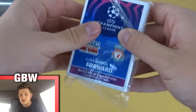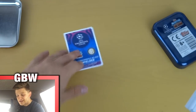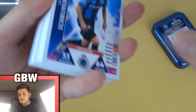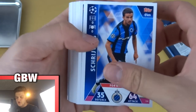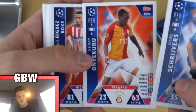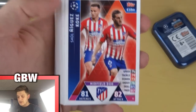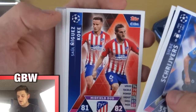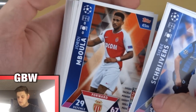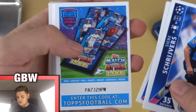I wonder if we get a 100 Club in every mini tin — that'll be interesting. So it's an Inter midfielder; I think that'll be who the limited edition is. Let's have a look at the cards. We've got a Schrijvers, a Napoli badge there, Onyakuru there — was going to be a good prospect for football a few years ago but I don't know what's happened to him. Niguez and Saul — better call Saul — and Koke. Jordi Mbula. Lucas Hernandez there.